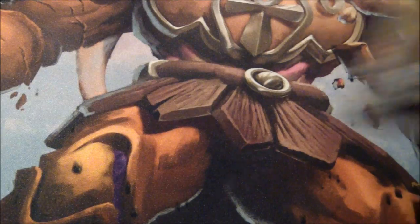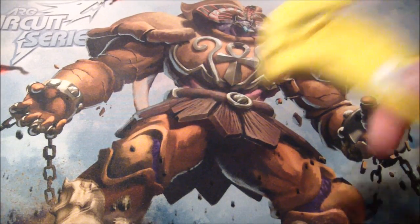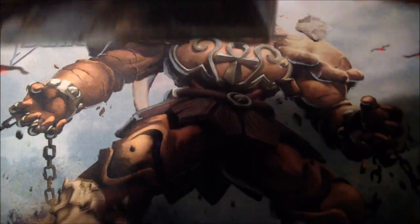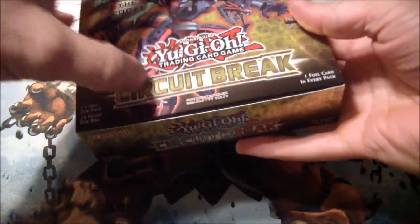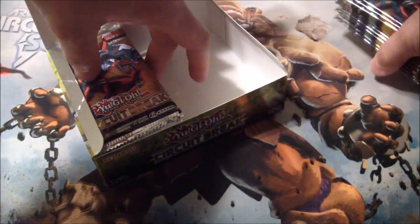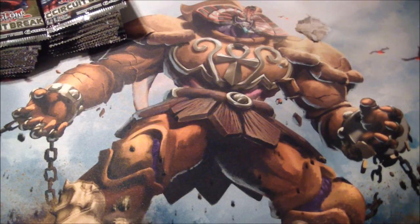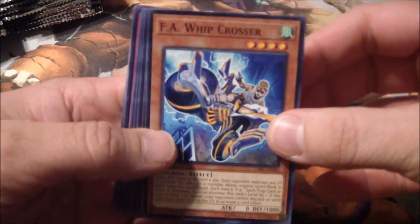All right, let's get into the main event, shall we? Circuit Break box opening. Still sealed, as you can see. Let me zoom out for a second here. Slice this puppy open. Apparently it's not cutting for crap. All right, 24 packs — that's a lot of packs, y'all. Here we go, 24 packs. Let's do this. Okay, let's zoom in just a little bit. I'm not going to count these, just going to open them up, show you the cards, and move on to the next.